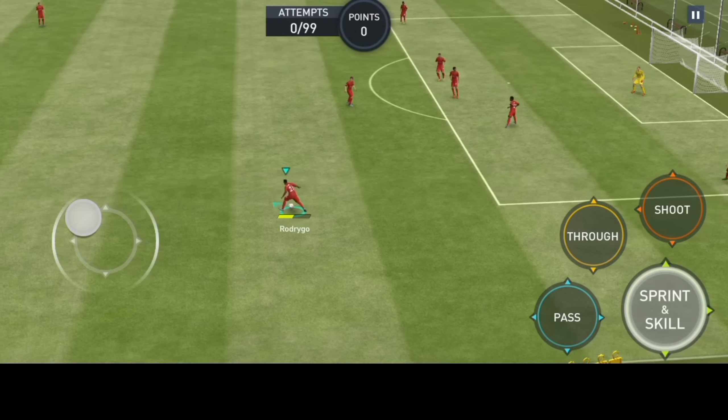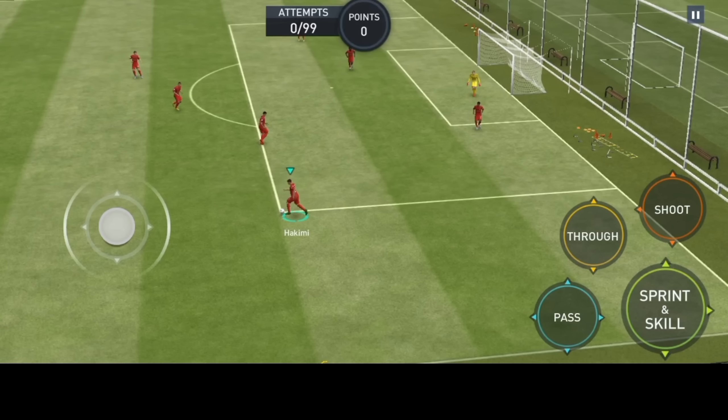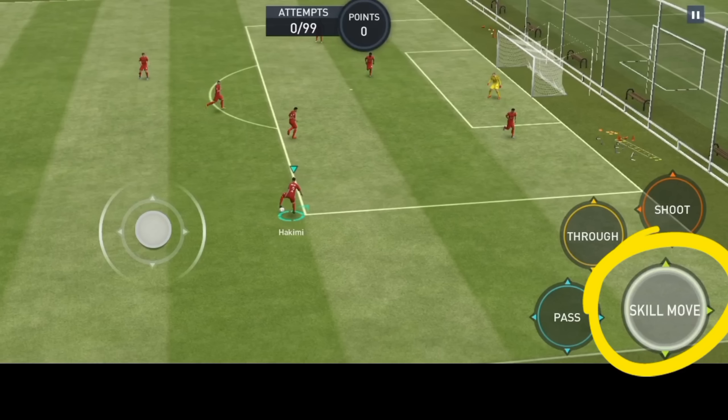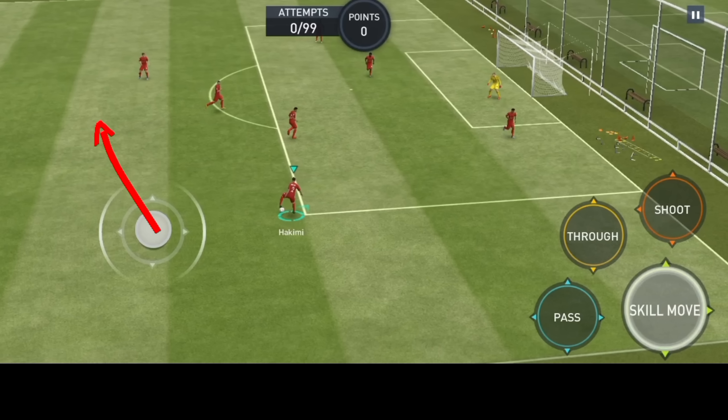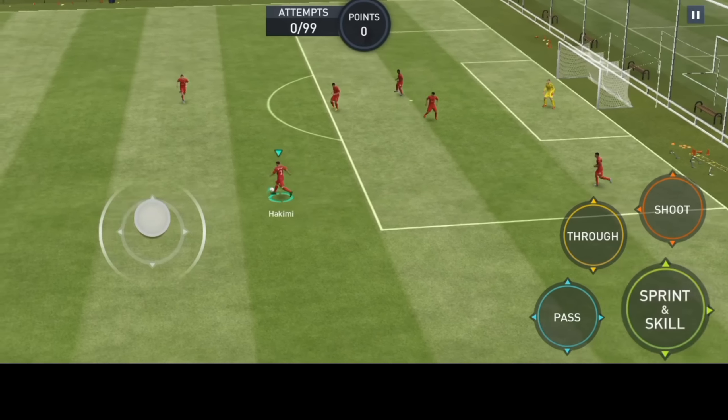Once you're comfortable force stopping your player, you can easily perform the whiplash. First, force stop your player, then perform the stepover skill move while simultaneously moving the joystick in the direction you want the player to go. Keep in mind you have to perform the stepover and move the joystick at the same time — if you don't do it together, the player will just perform a stepover body feint. Let me know in the comments whether you knew about this skill move, and go ahead and try these out!